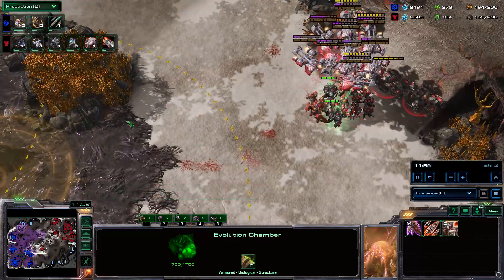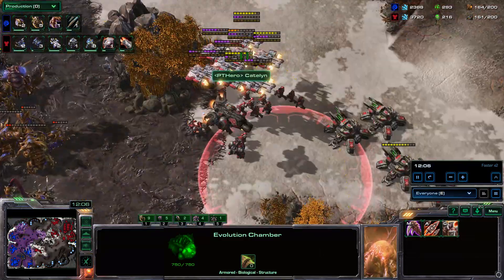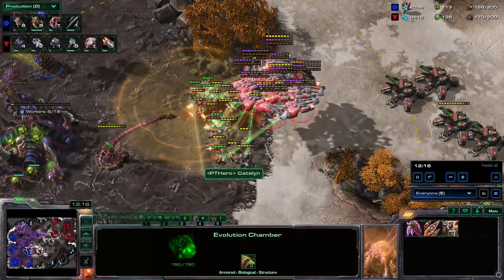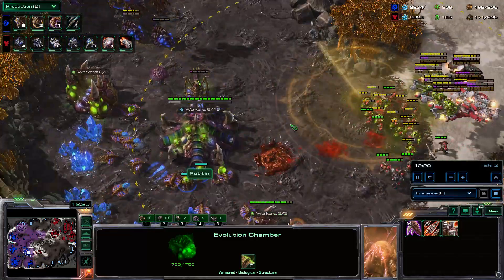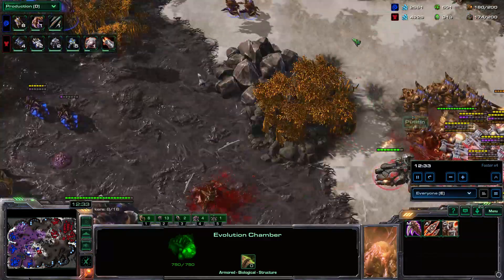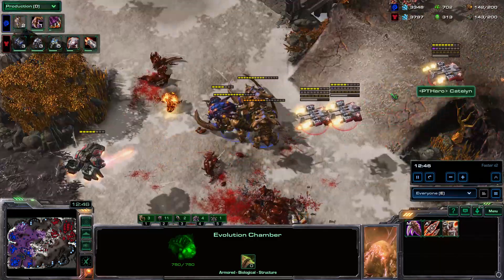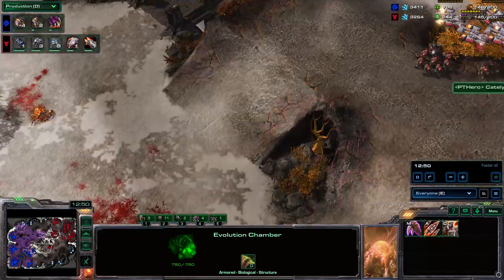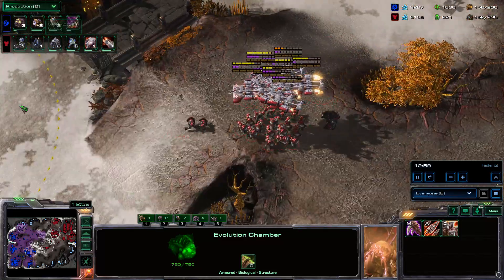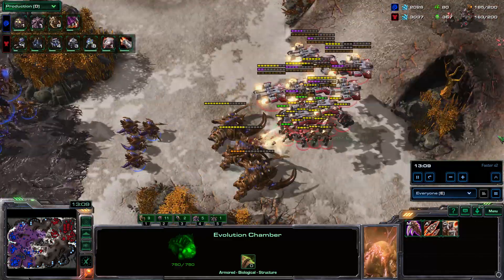I basically hold my ground here even though I know there are Ultras. I'm starting to get Liberators — that's backwards by the way. He gets a nice Fungal again. I'm trying to leverage this position, aware that a flank is possible, so I try to back off and get into position, but it kind of gets me ahead of time and I lose all my siege tanks. I regroup — plus 3 is on the way for both. He only has plus 2, so he's not getting plus 3, which is a massive mistake on his part.